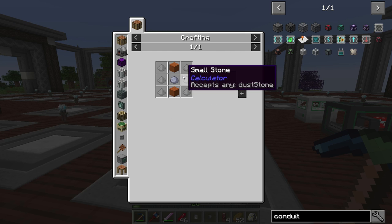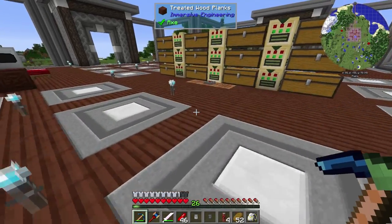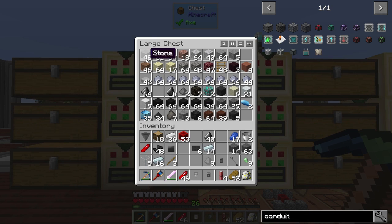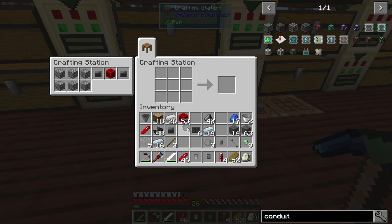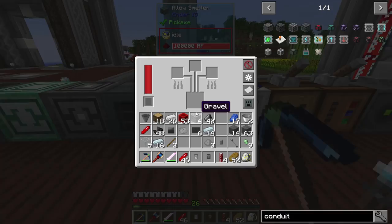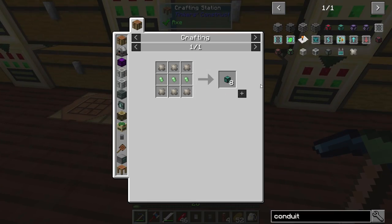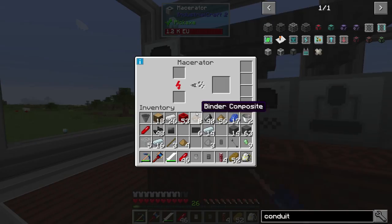Going to need some conduit binder and some CF powder, so we're going to need some of these small stones. I can actually take this stuff here and use that for the conduit binder, or I could use the stuff from the ore washing plant — doesn't really matter. Let's do clay and sand. Let's see if we can make our CF powder. And for the actual binder, we just need some of that wood pulp and some gravel. Let's grab four gravel. I'm going to grab some wood pulp.